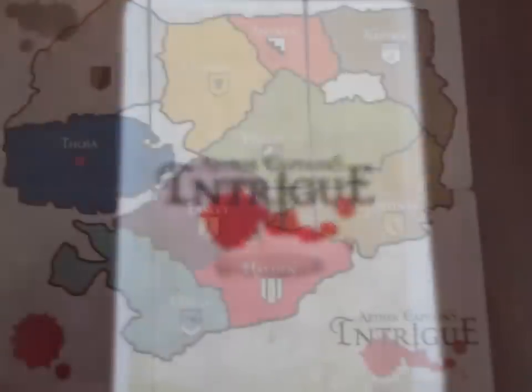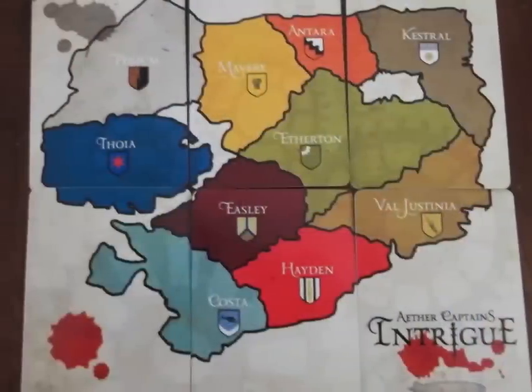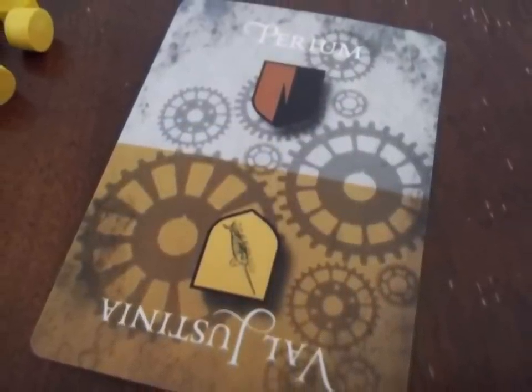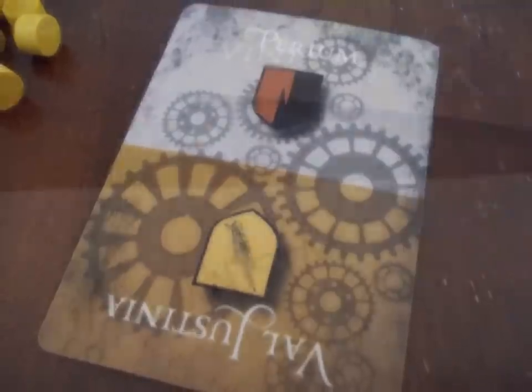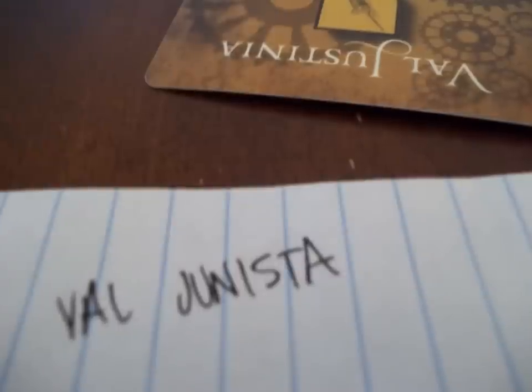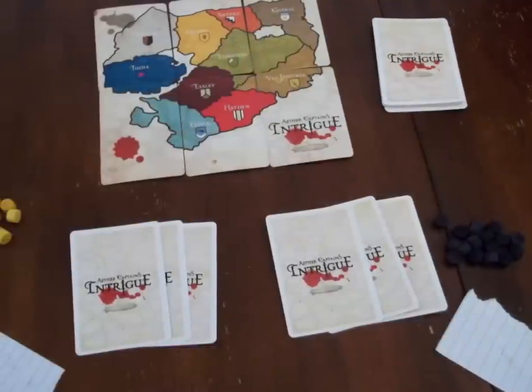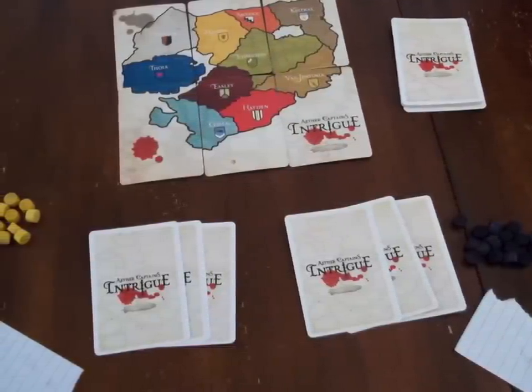To play Intrigue, first set up the 6 map cards. Shuffle the deck of remaining cards and deal 1 to each player. From that card, each player picks one of the city-states on that card as their ruling house and secretly writes it down. If, at the end of the game, a player has the most influence in their ruling house, they gain an additional 5 victory points. The players discard the cards and they are shuffled back into the deck. Each player is then dealt 3 cards and receives 25 markers in their color. The remaining cards are placed in a face-down draw deck.